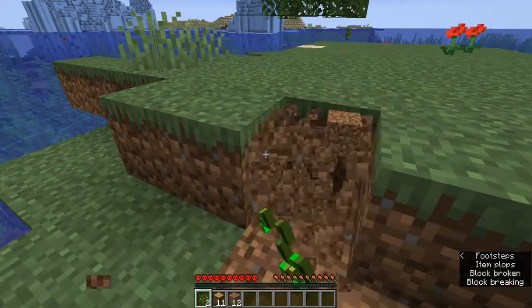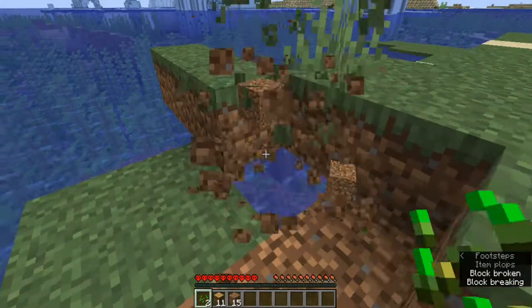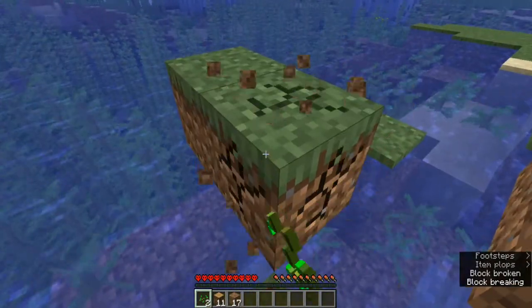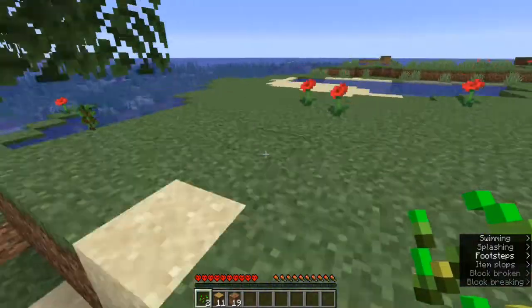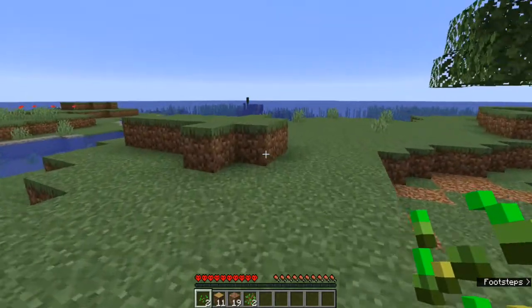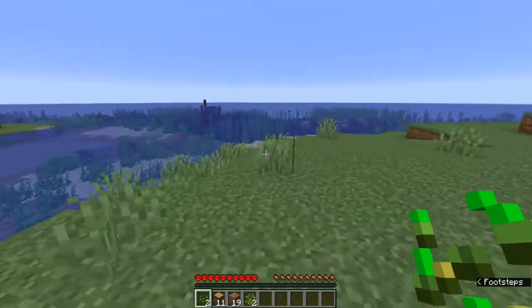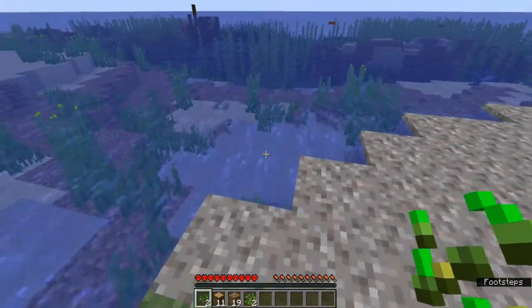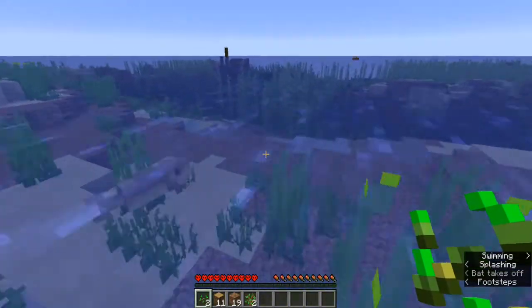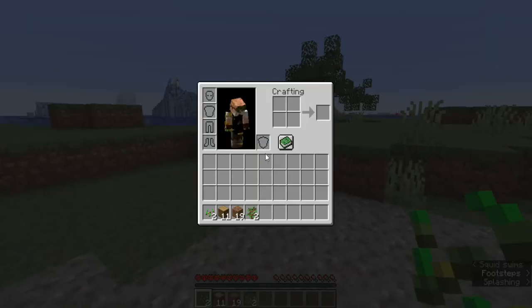I'm going to build my base in the iceberg, but I'm going to have to gather some resources and trees, because once I enter the iceberg I would like to try and not leave it much at all. We got two saplings, that's good. We're going to need some stone, but first I want to go check out that wreck. First things first — I need a boat, gotta float my boat.